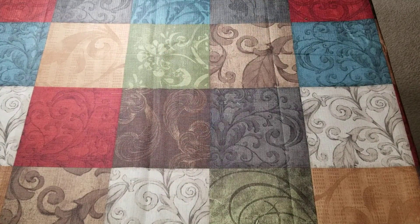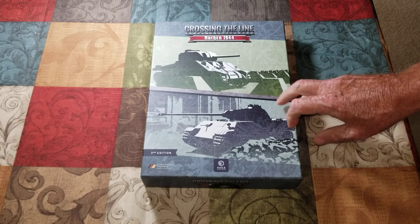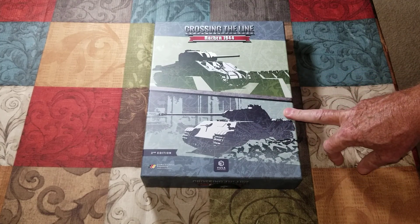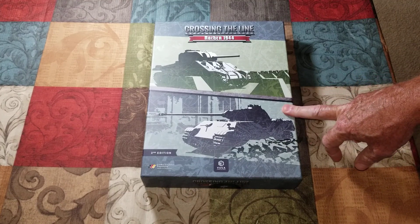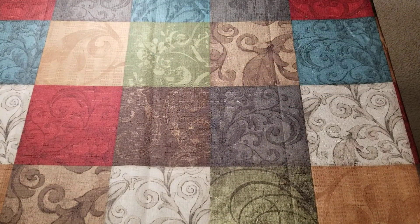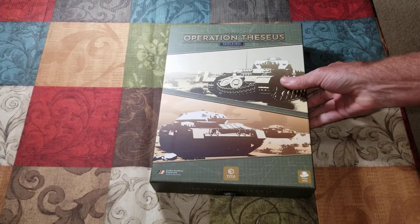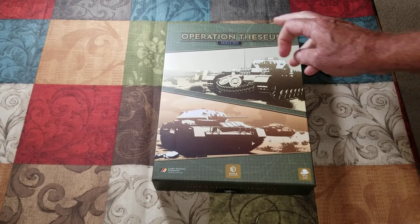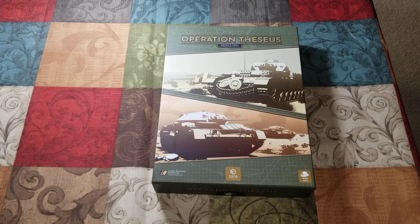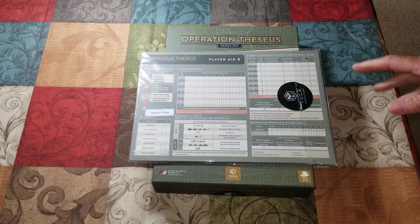They also sent me Aachen 1944, Crossing the Line. I believe this is from the system that Kev and Moe were playing online — one of those games that has Aachen in it. And they sent me the game I believe the Rough Swordsman and Blue Tweezers are playing right now — Operation Theseus, Gazala 1942. Along with that, they sent me the updated player aids, which are on hard cardboard. Really nice. The quality is phenomenal — that's already a given.